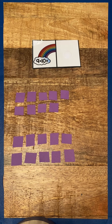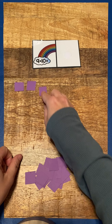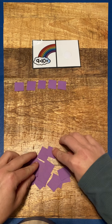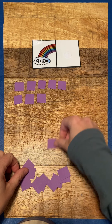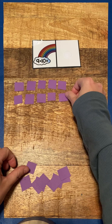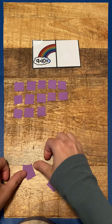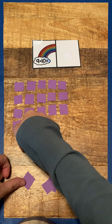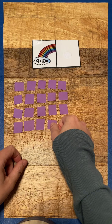It's a lot of counters. So now we add them all together and then count them up to find our total. So one, two, three, four, five, six, seven, eight, nine, ten, eleven, twelve, thirteen, fourteen, fifteen, sixteen, seventeen, eighteen, nineteen.